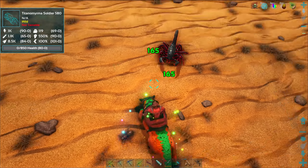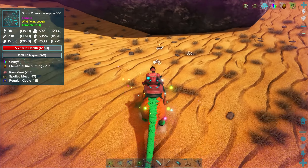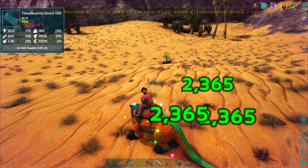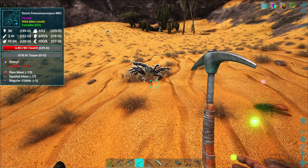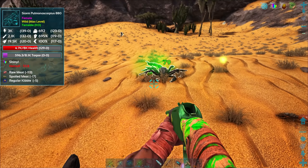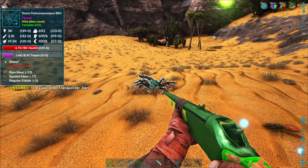Oh, it's a shiny one! We definitely have to get this thing. It's taking damage from us — let's net him. This shouldn't be too hard to knock out hopefully. Torpor is rising pretty good, come on, keep going up!